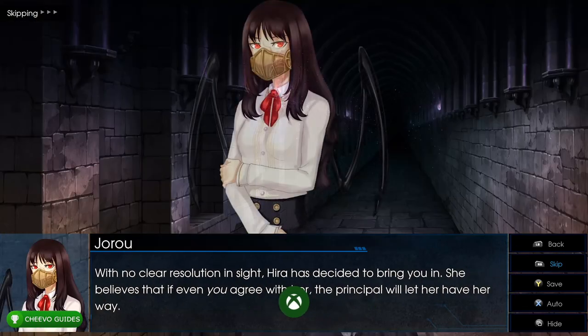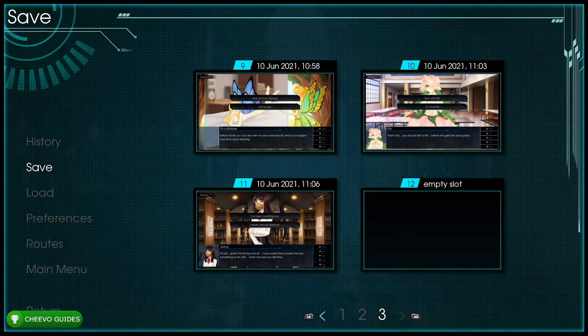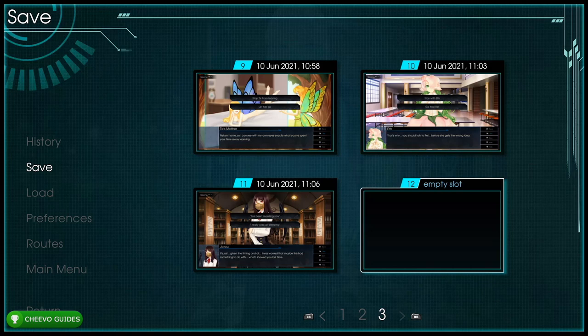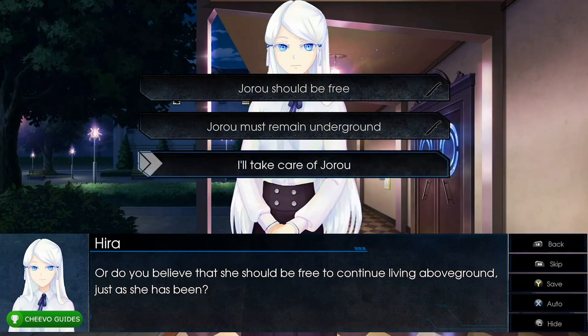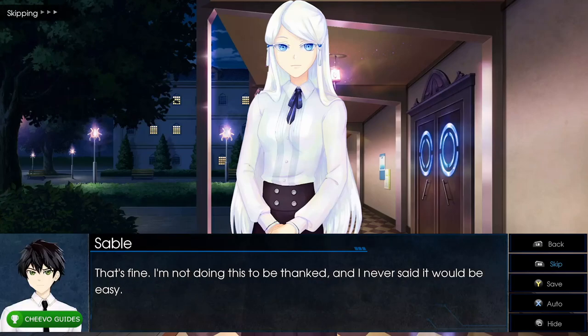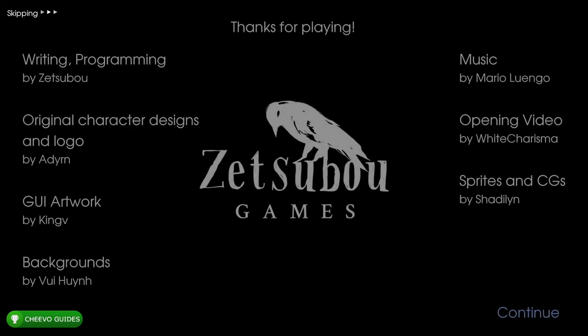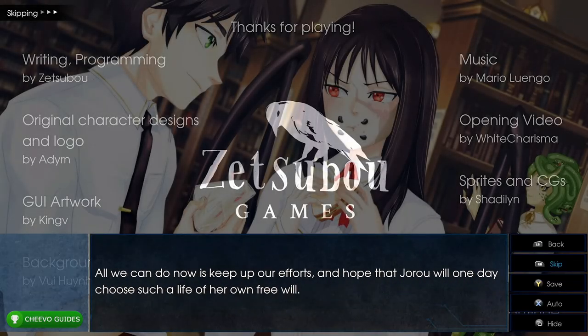At the next dialogue choice, save into slot 12 (the last slot). Then choose 'I'll take care of Jeru' (very bottom option). This unlocks The Road to Recovery for helping a friend get the help she needs even if she doesn't want it, worth 25 Gamerscore.